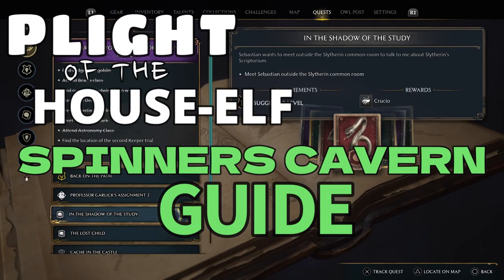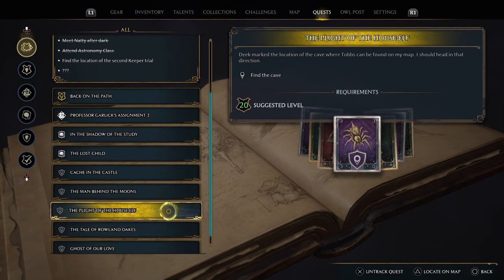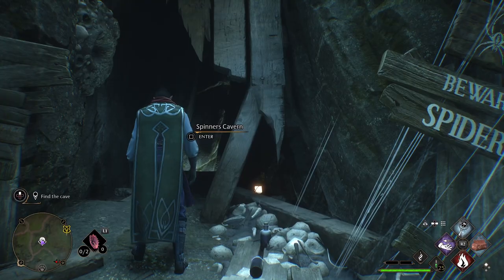I'm going to be showing you how to do the quest Plight of the House Elf, specifically the Dungeon Spinner's Cave. Once you get to this part in the quest, everything's pretty self-explanatory up until this point — you're going to head into the cave.